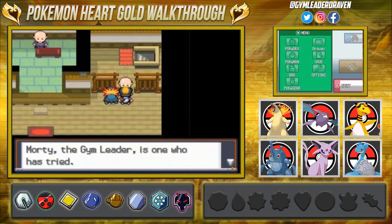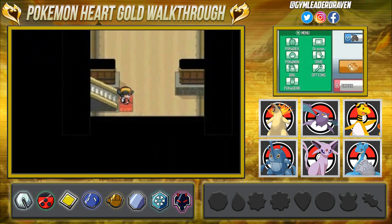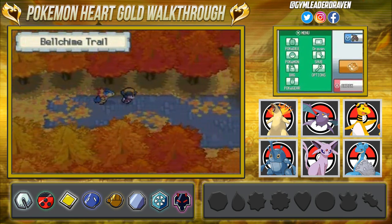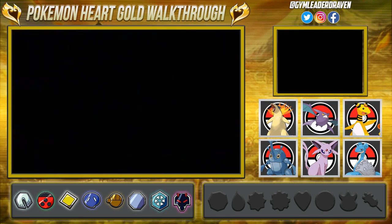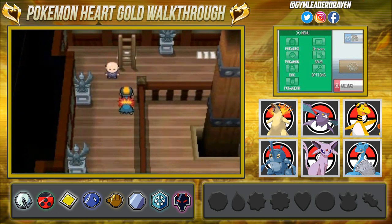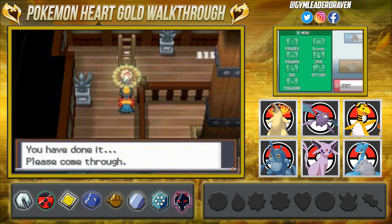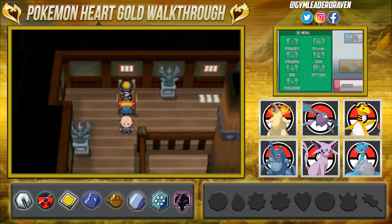The sage will tell us about the legend of Ho-Oh. You need the gym badge to get through, but he also reminds us that you need the Clear Bell as well. Here we are in the Bell Chime Trial. In Pokémon Crystal this is where you'd initially find Suicune, but in HeartGold and SoulSilver this is where you'll find Ho-Oh. The sage is going to notice the Rainbow Wing that you obtained at the Radio Tower.